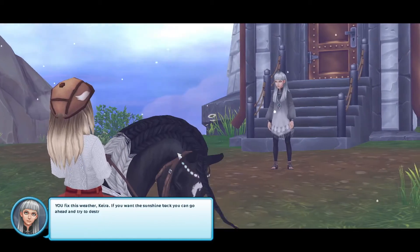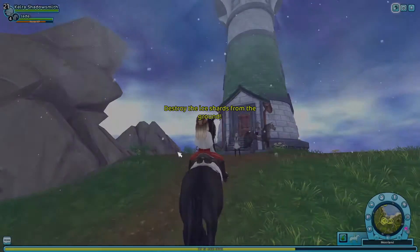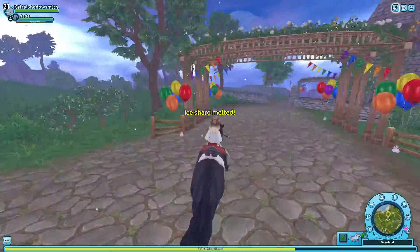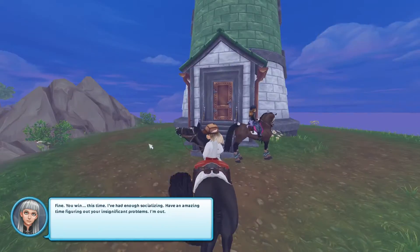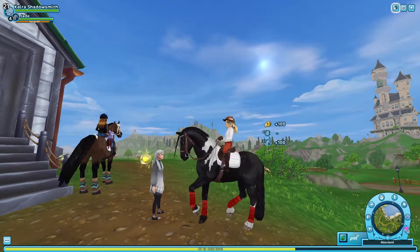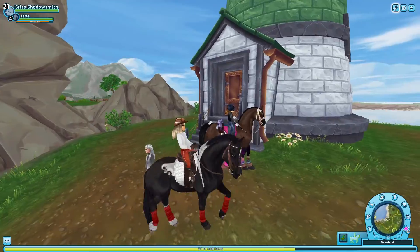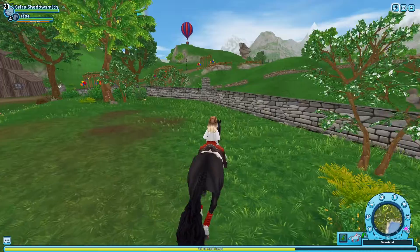'Fix the weather.' Okay. 'You fix this weather, Kira. If you want some help backing you up, you can go ahead and try and destroy my ice shards.' Okay! 'Find you socialising — have an amazing time trying to figure out your insignificant problems. I'm out.' And for that we've unlocked a new rainbow fragment! Let's go back and take this up to Meeka.